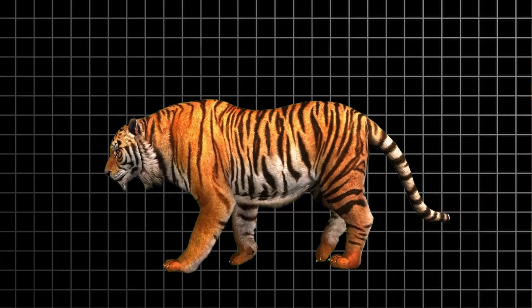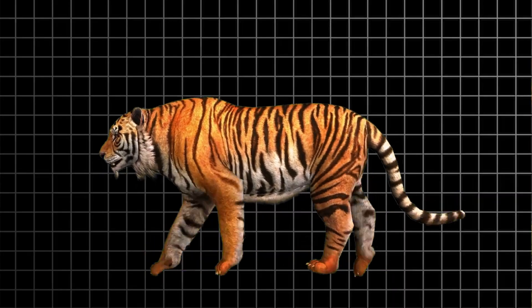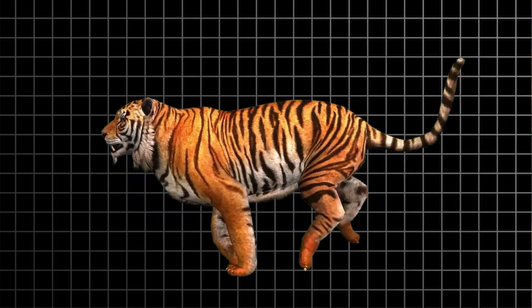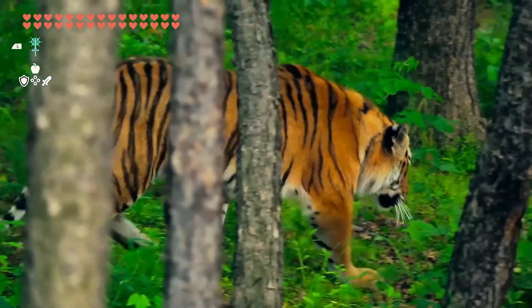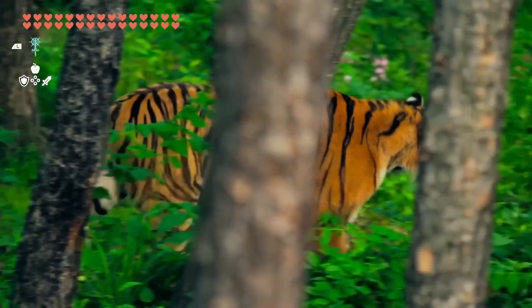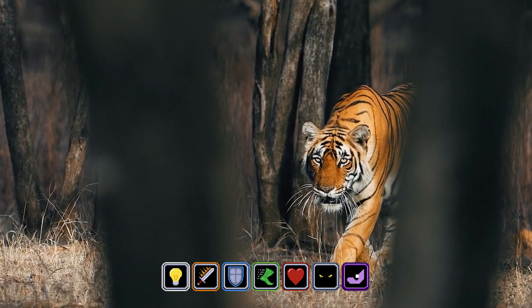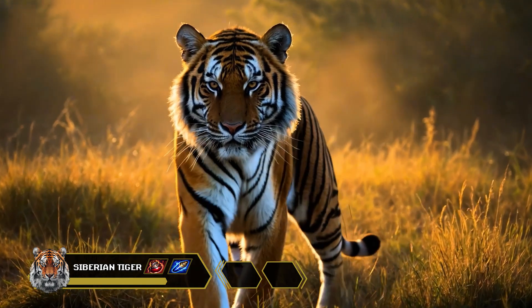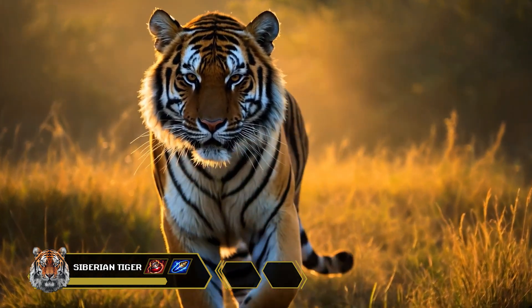The Siberian Tiger is a large mammalian build, reaching lengths of up to 3.6 meters and weighing as much as 400 kilograms. It lives a solitary life, holding its own territory. But make no mistake, this is a professional assassin. So what kind of skill set does the Siberian Tiger possess that earns it a solid seat in the S-tier ranking?